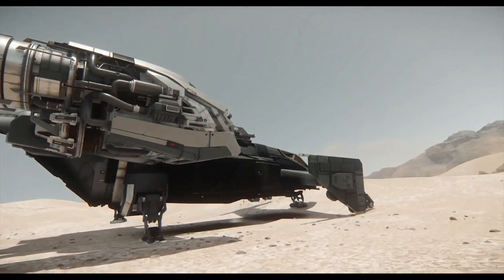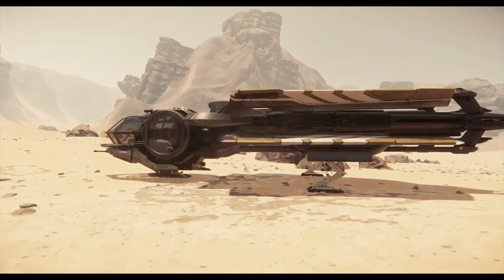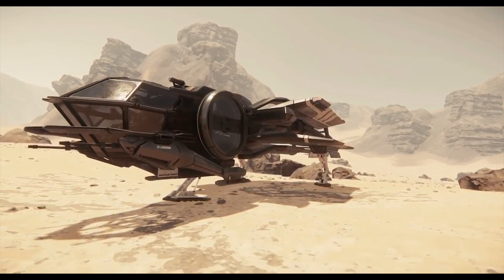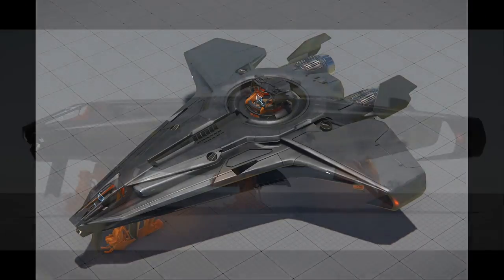Another quick thing they instituted is a new style of landing gear that's more fluid. You can see here as the ships land, it's not a straight edge buckle — the gears actually bend themselves and it looks more fluid. That's actually going to be based upon the weight of the ship and of course the terrain underneath, which I found was really pretty cool.